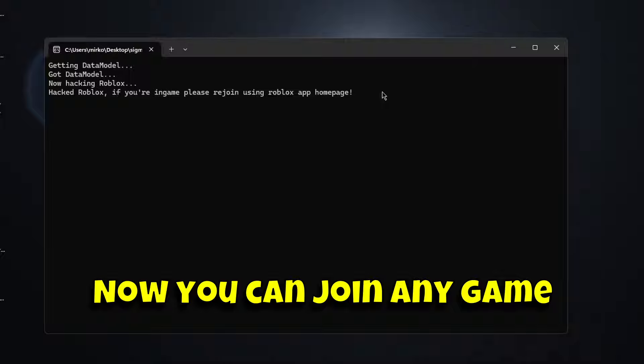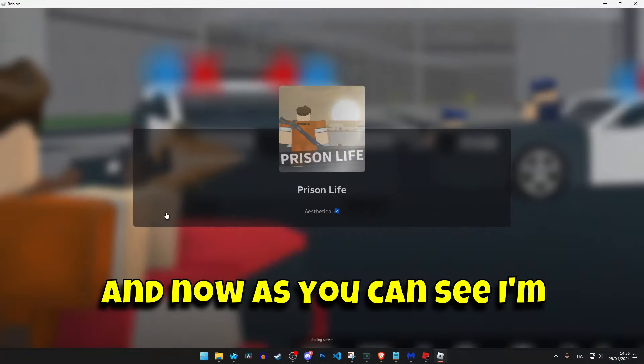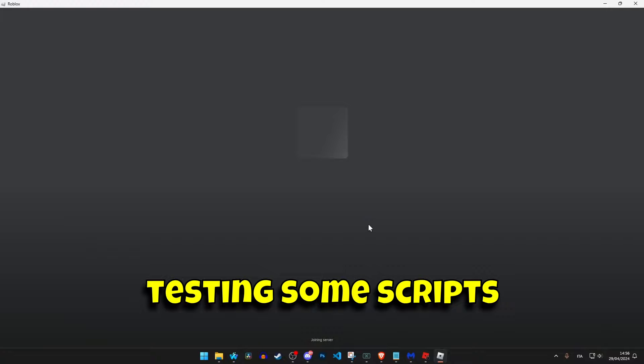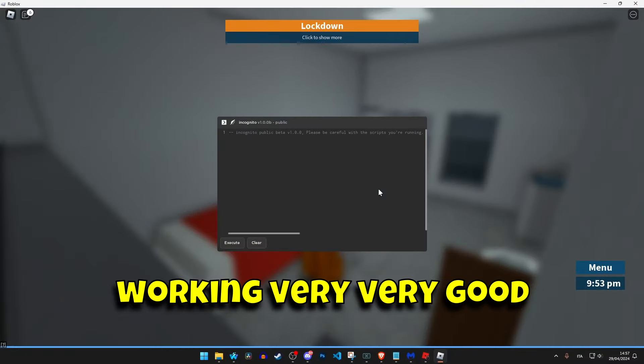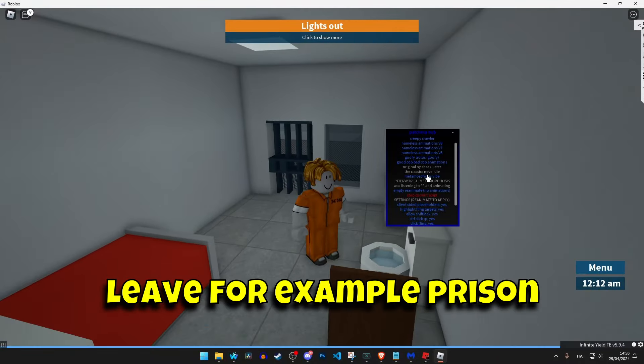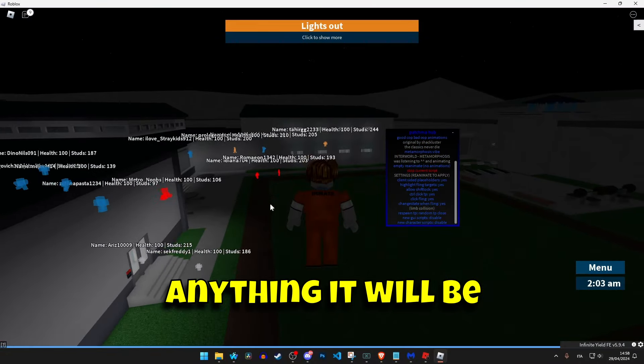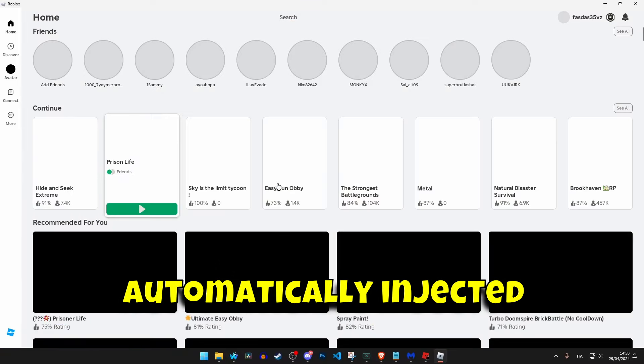In less than a second it will be injected, and now you can join any game — every game you join will have the exploit. As you can see I'm joining various games and testing some scripts. For example now I am on Prison Life and it's working very very good. If you want to change the game, just leave — for example Prison Life like I'm showing you — and join any other game. You don't have to inject anything, it will be automatically injected.